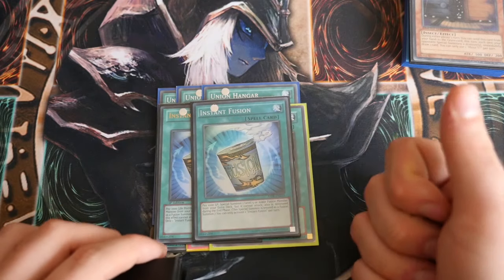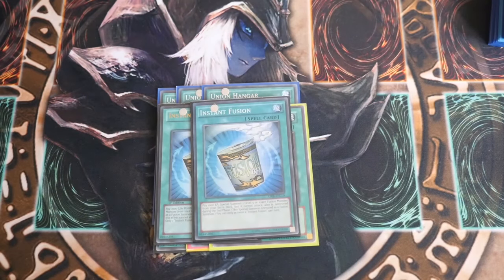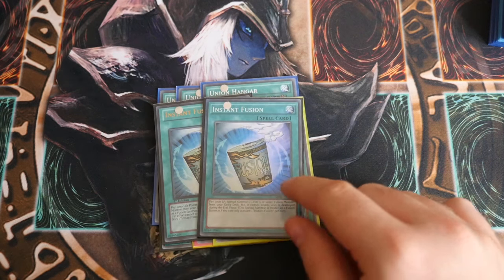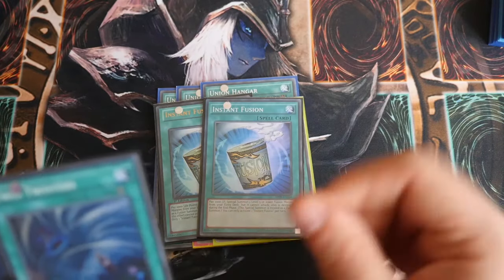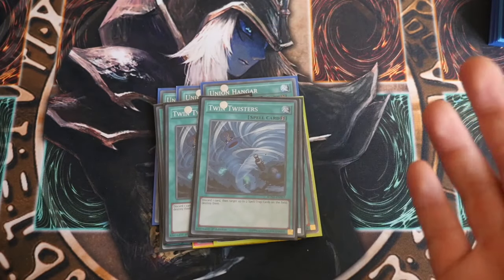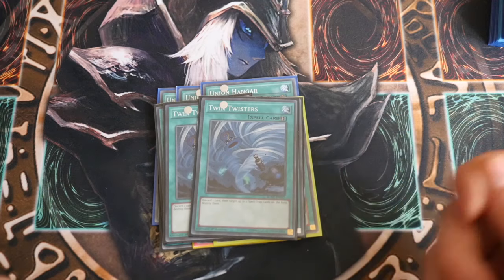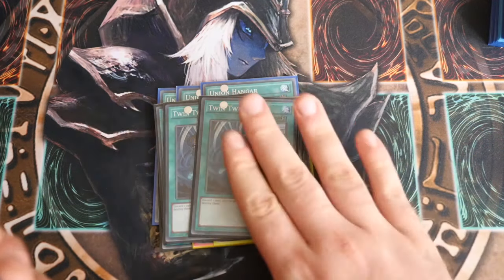Double Instant Fusion to get your Norden play on board because that is another way into Totally Awesome and obviously any rank 4 play you want to go into. And then with the second one there, if you've already drawn into one, you can dump it with Summoner Monk. Double Twin Twister because this deck doesn't mind discarding — for getting the Busters, the A, B, C's into the graveyard. So that's absolutely fine.